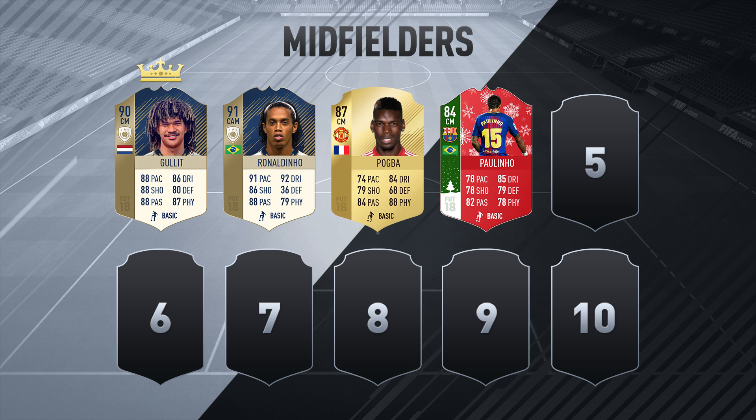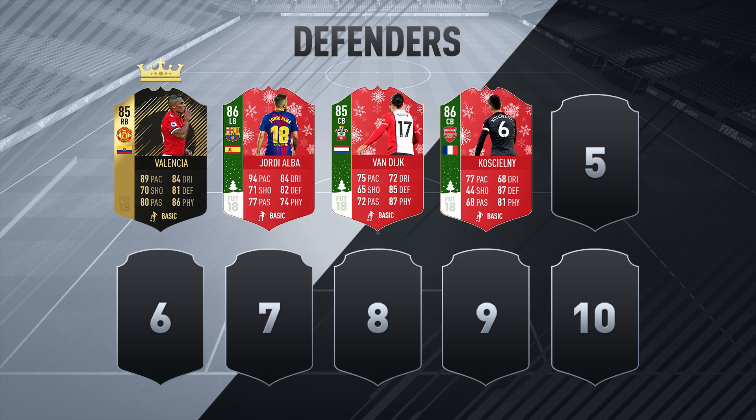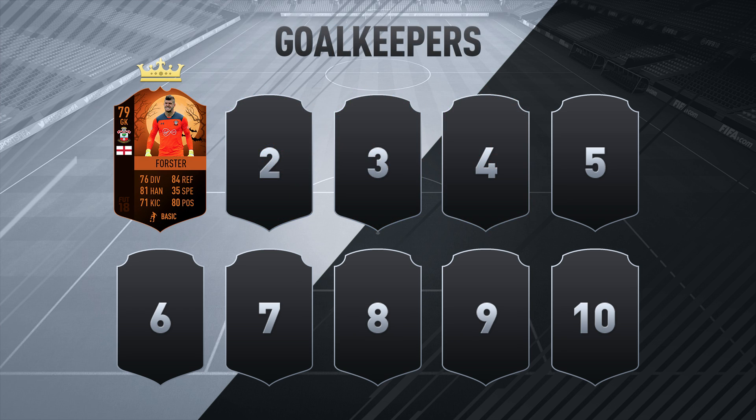This is the team that we did use. We had Huller, Ronaldinho, Pogba, Paulino, Ronaldo, Ben Yedda, Valencia, Alba, Van Dijk, Koscielny, and Ben Forster.